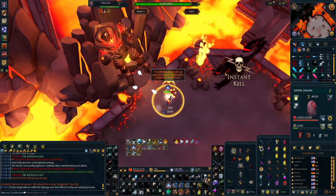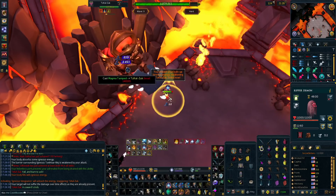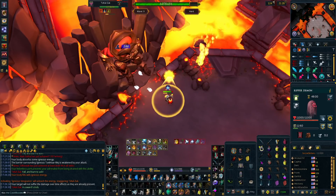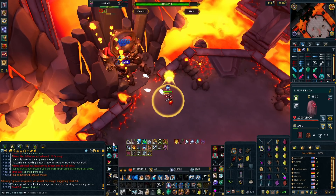Hello, Wuzwer here, back with another video. Today we are talking about Magma Tempest, the newly released mage ability. I think that this is the most powerful ability ever released by Jagex. It's got everything going for it.